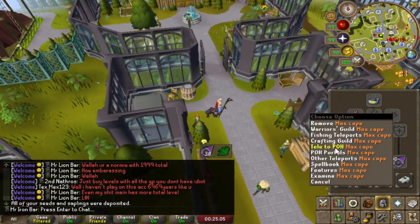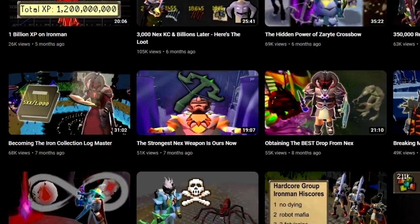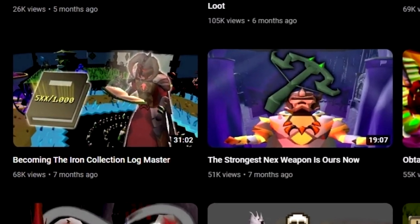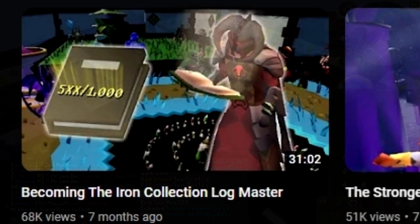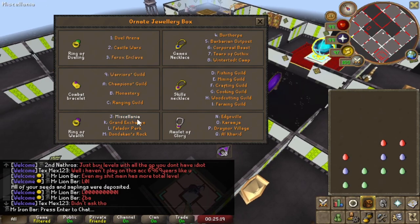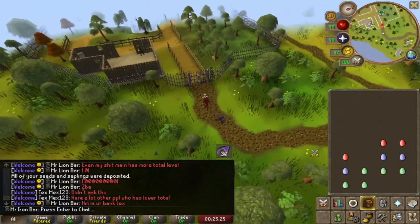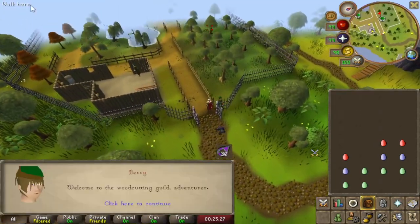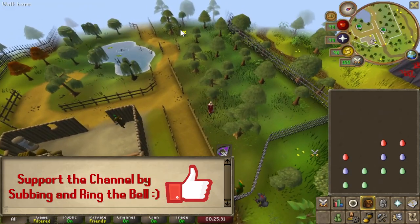Welcome back guys to a special prize video of Mr. Iron Bar. This is basically a sequel to one of my other progress videos involving a lot of collection logs. We did a lot of Tempros before and medium clues, but this video is going to be a very wide variety. We're going to greenlock a bunch of things as well — lots of clues, lots of minigame stuff, and lots of bossing on top of our normal progress. Crazy packed collection log video.